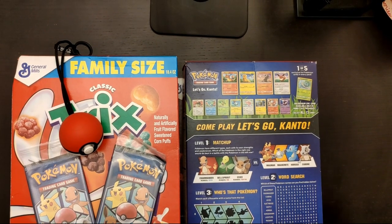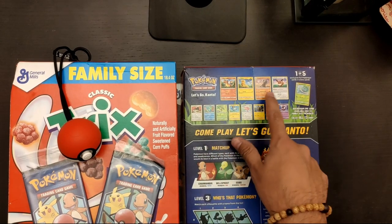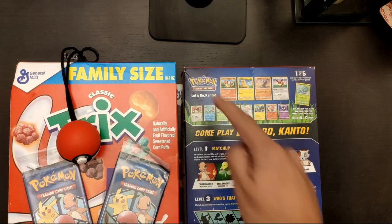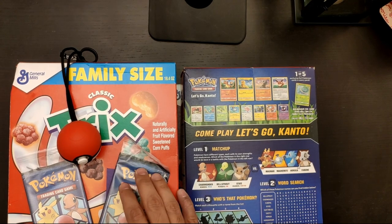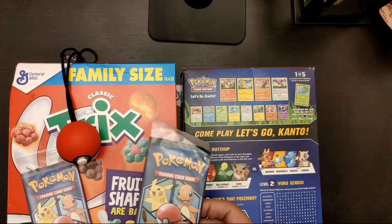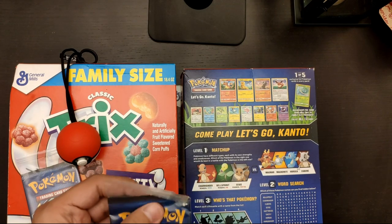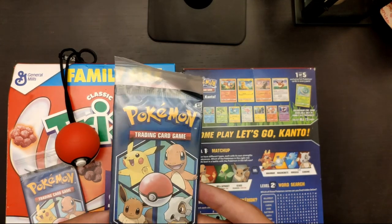There come five different foil cards. One is Charmander, the other is Pikachu, Cubone, Eevee, and Bulbasaur. Bulbasaur only comes in the family size packs, and we're very excited about this. The difference between a traditional booster pack and this one is that it only contains three additional cards instead of the regular ten that comes in every pack. So they're closer to what the dollar packs are, where it only comes with three cards.